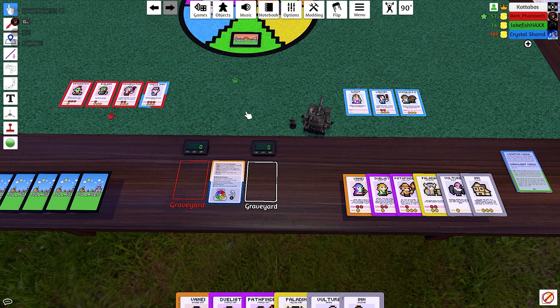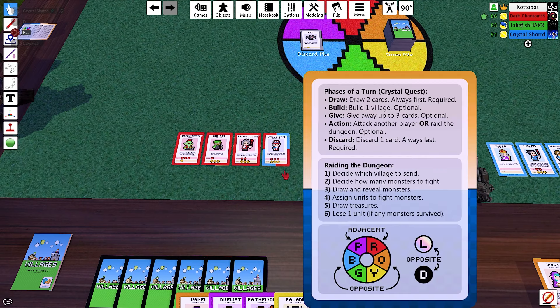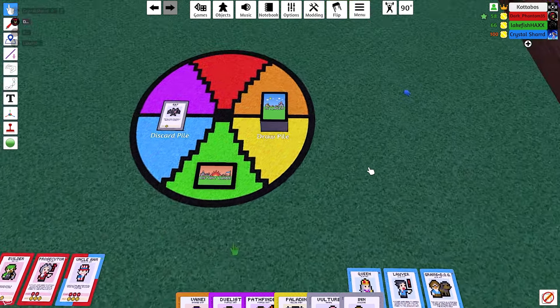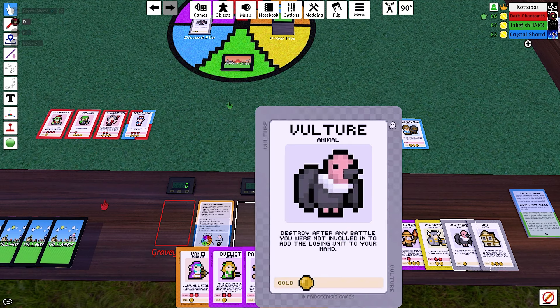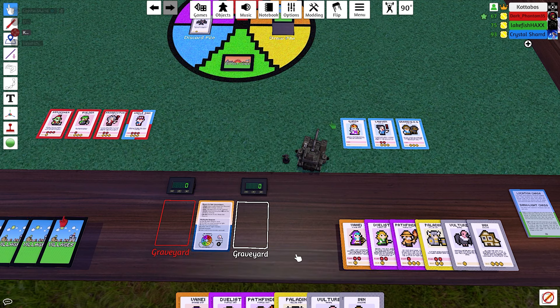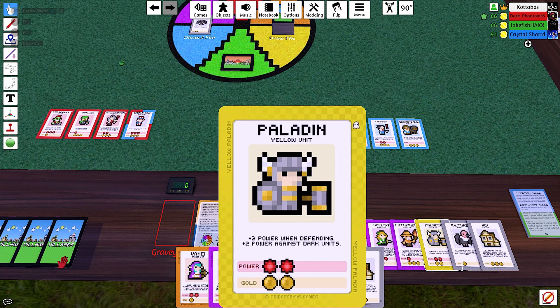All right, so what do you do next? I can attack with the berserker and choose your lawyer — he can't do anything. Well, I can attack you, but I can either attack with someone already played or someone from my hand. Whoever I play from my hand goes to the graveyard immediately after, because they're basically a mercenary. Yeah, I don't think I will then.